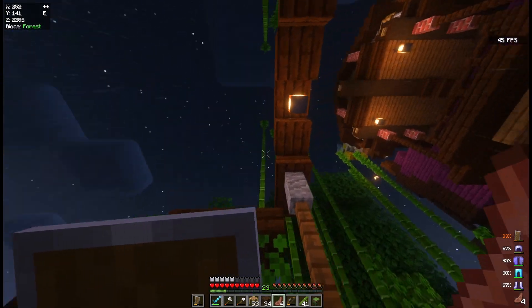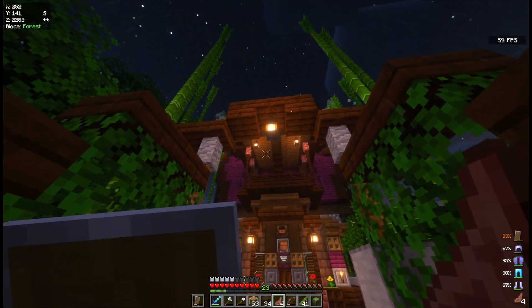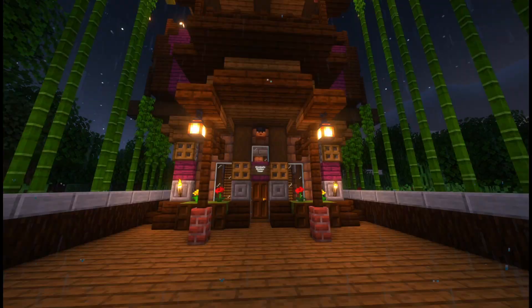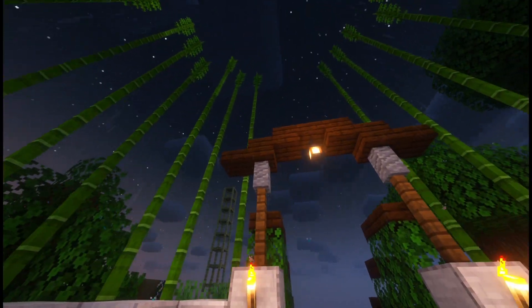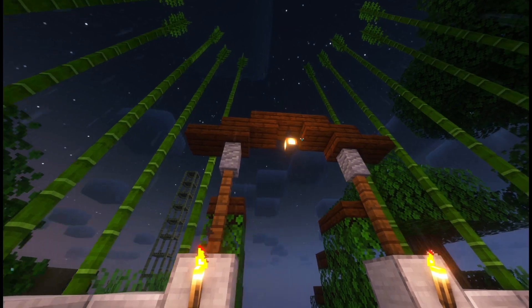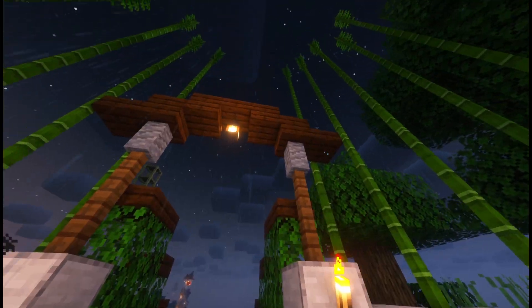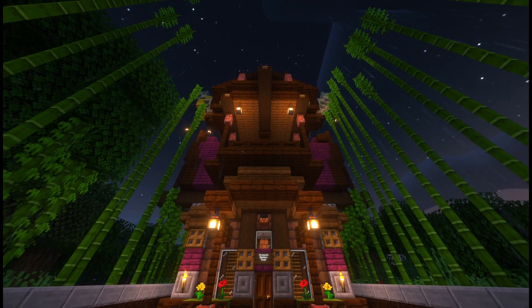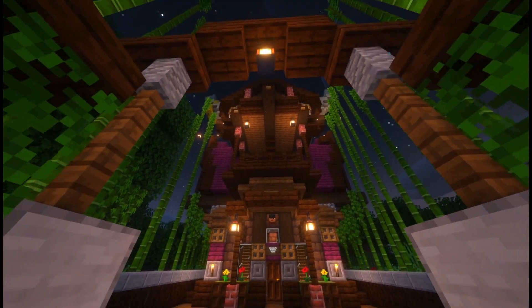This is the real entrance to the house. I think it's a lot more majestic because you have this towering house surrounded by bamboo, along with this little arched entrance. I think this is the more official entrance to the building. It looks really neat — it's just very nice.